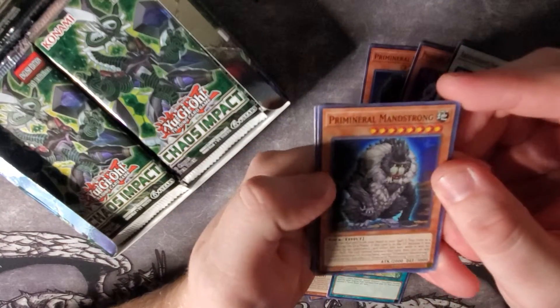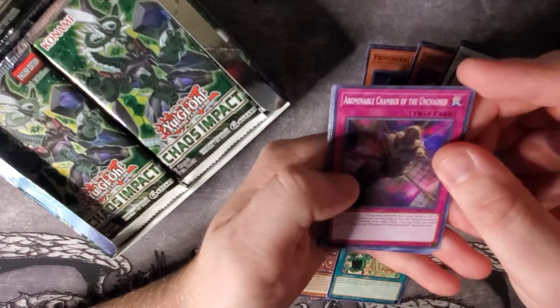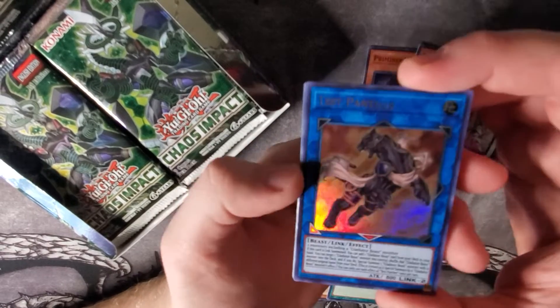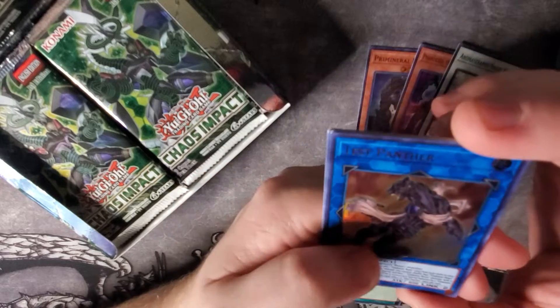Fourth pack: Prime Mineral Manstrong, Abominable Chamber of the Unchained, DD Patrol Plane, and — ooh — we got another Gladiator support card: Test Panther! Really, really cool — Ultra Rare. That's our first Ultra Rare, and I think we're going to go ahead and sleeve that up in our Hypermat sleeves.